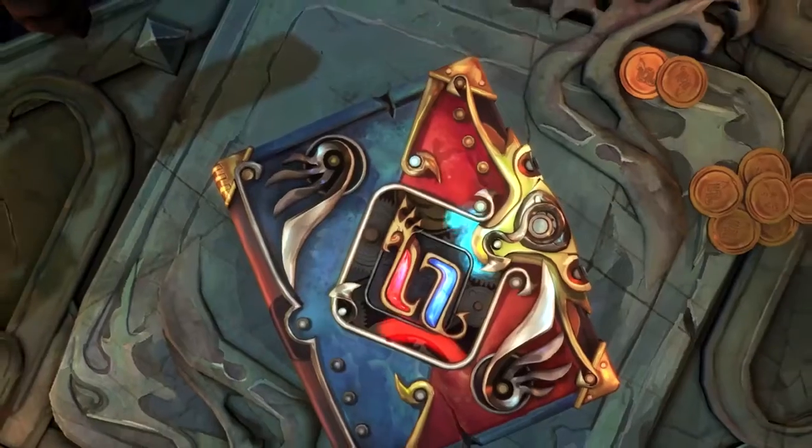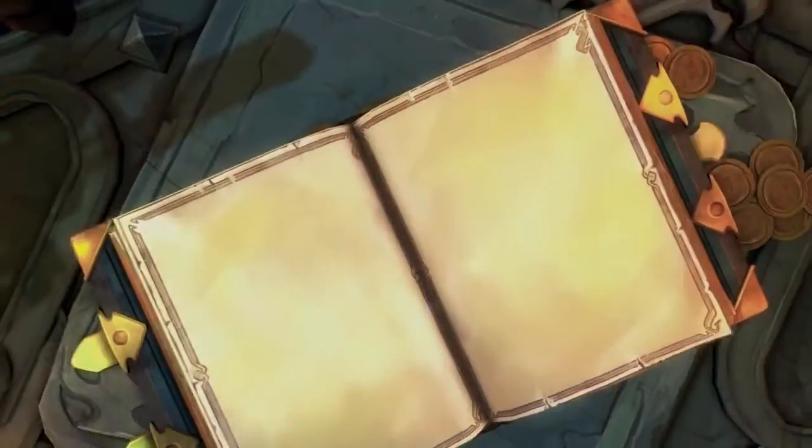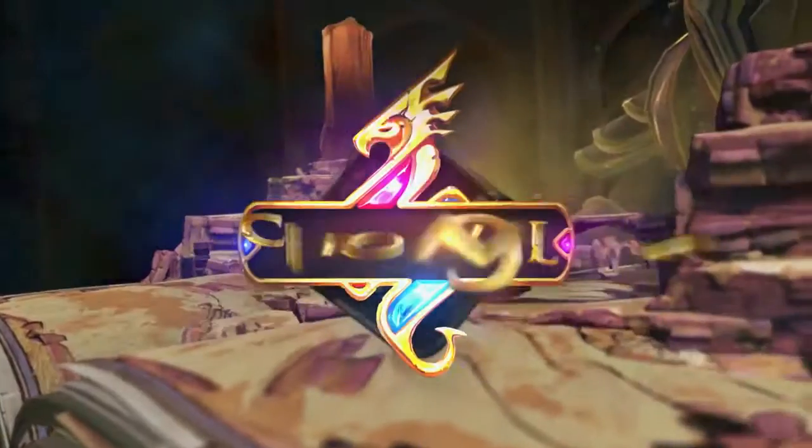Deep in the Hall of Legends is a magical tome, with the power to create fantastic adventures. This is Chronicle.